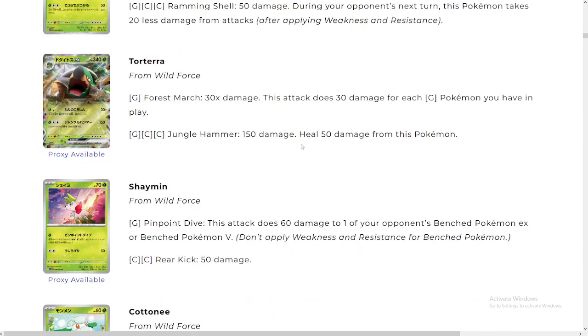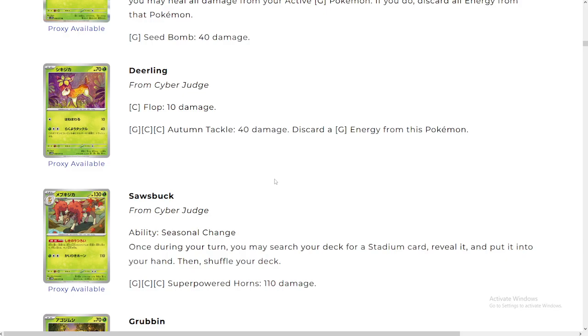Torterra — of course you guys know about him, one of the biggest cards coming up. I think he's bait. There are gonna be some Torterra decks — he's pretty big — but you just run one Radiant Charizard and he's pretty much done. It's gonna be hard for anybody to really be able to go against Radiant Charizard. His ability is really nice: 30 damage times every Pokémon that's green you have in play. A little bit expensive. For three energies — one green and two colorless — 150 damage and heal 50 from this Pokémon. Not really strong at all.